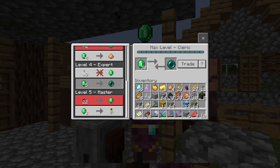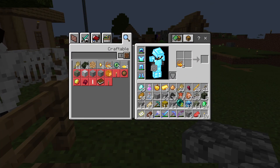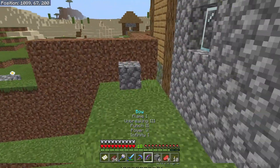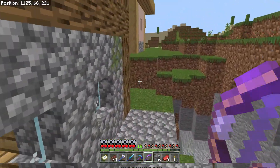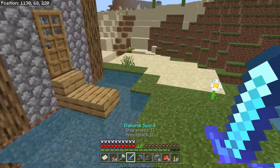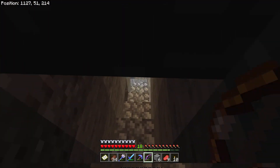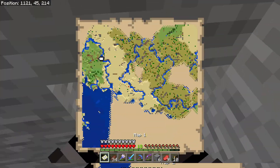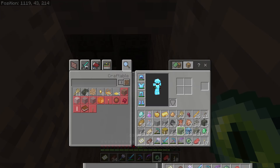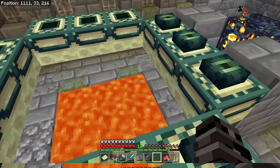Max level cleric now. Two ender pearls — two eyes of ender means we only need four more, which means we need 10 more emeralds. It's not too hard. I'll probably stop the video right after I get these done. If y'all enjoy the Minecraft content, just let us know. See ya!